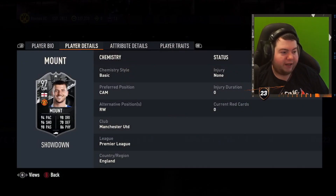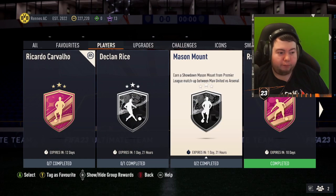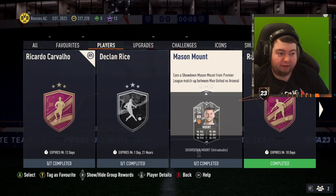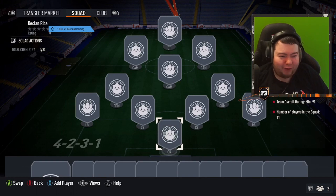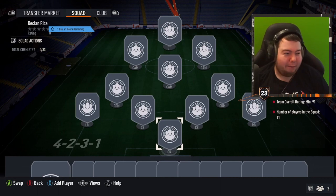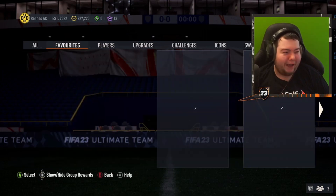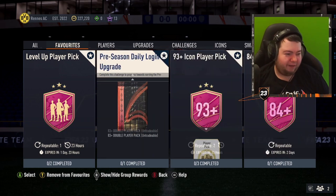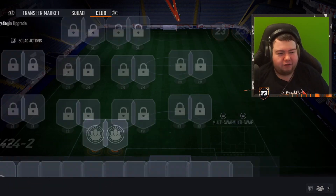Mason Mount has 99 composure which is always good. He seems to be the more expensive one - an 88 and an 89 rated squad for Mason Mount. For Declan Rice it's a 91 rated squad - I wasn't expecting that much. That's a little bit pricey, but since we have the infinitely repeatable grind you can get it done for free. Not sure why EA are doing showdown cards in September but it's content, let's enjoy it.